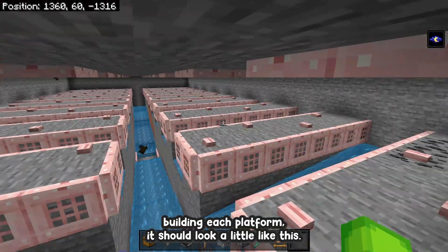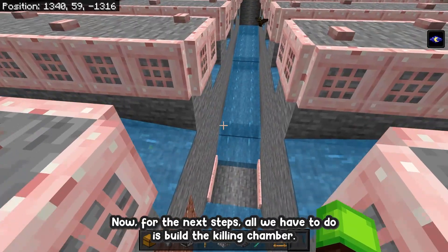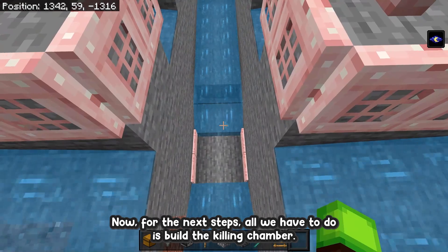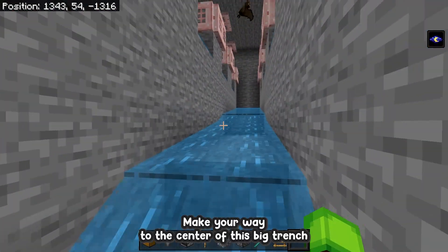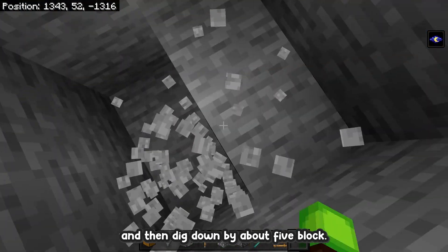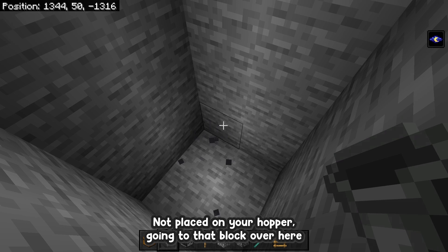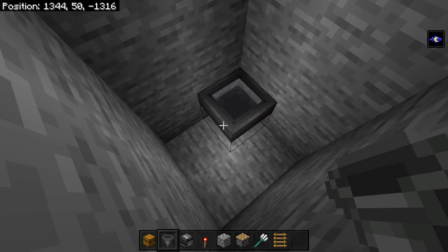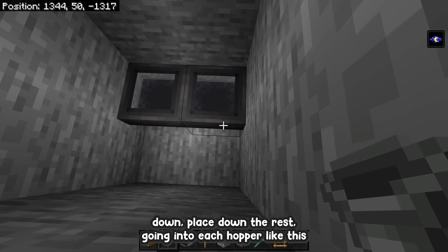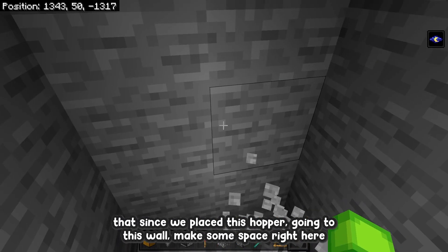Once you've finished building each platform it should look like this. For the next step, all we have to do is build the killing chamber. Make your way to the center of the big trench and dig down by about five blocks. Then place down your first hopper going into the block on the wall, and while crouching place down the rest going into each hopper.